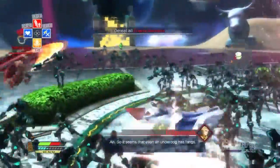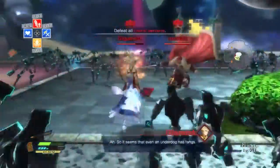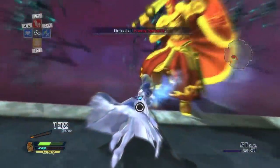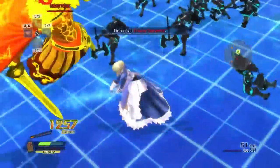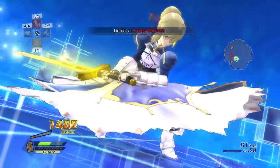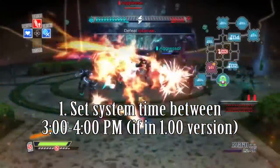Now, if you're on the fresh-out-of-the-box 1.00 version of the game, the first thing you're going to want to do is go into your system settings and make sure that your clock is set to between 3 and 4 p.m. That's the only time Artoria can be unlocked in the base version of the game.